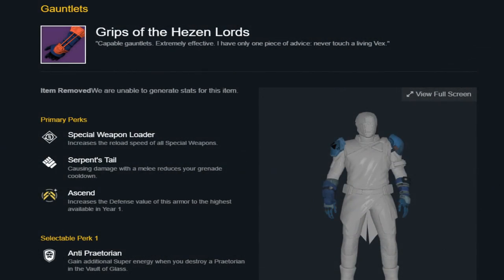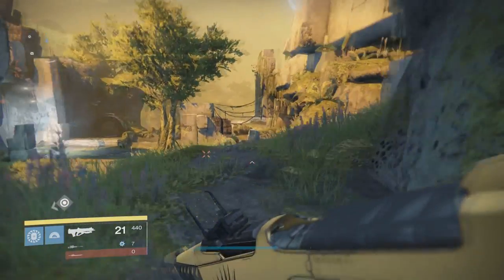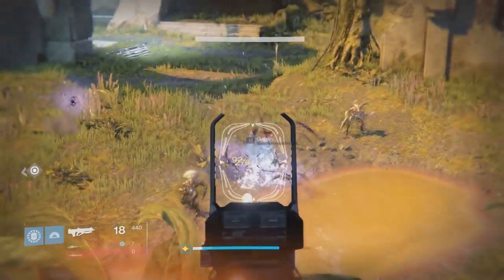For this next one I got you guys the gauntlets. 'Capable gauntlets. Extremely effective. I have only one piece of advice: never touch a living Vex.' Here is the chest piece — Robe of the Hezenlords. 'Slept in the armor last night. Woke to feel my heart stuttering to the pattern of an unknown signal.' That's the chest.